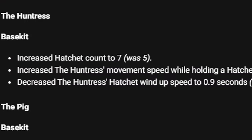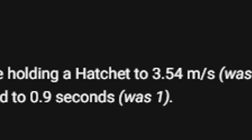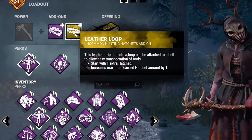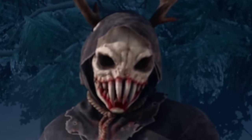The Huntress now carries 7 hatchets by default — insane. She now moves at 3.54 meters per second while holding a hatchet — also insane. The wind-up time is now 0.9 seconds, down from 1. For today's video, I wanted to show what it's like running Infantry Belt and Leather Loop to carry 10 hatchets, paired with Flower Babushka and Shiny Pin, to really give survivors no way of getting out alive.